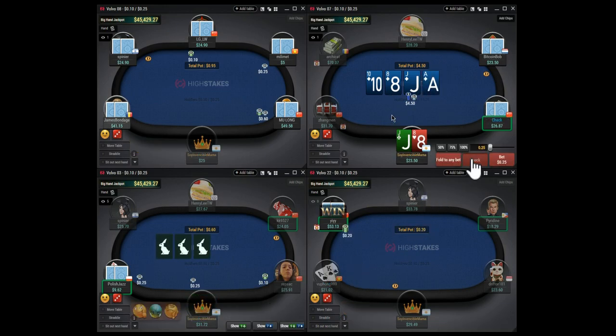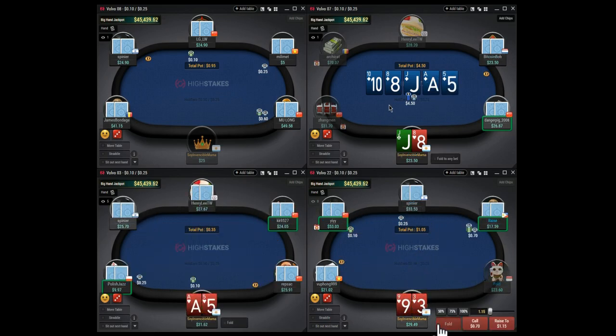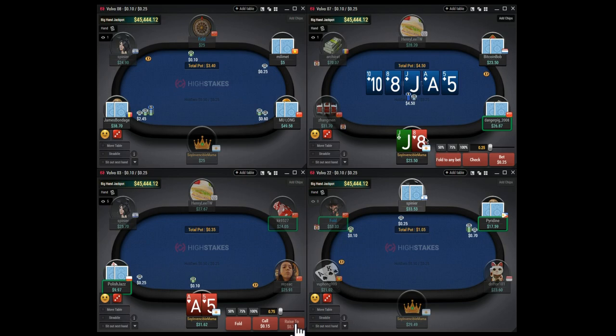On the turn, easy check - check-fold against any reasonable sizing. The turn checks through and now we have a flush but everybody has a flush. Anyone who has the six of diamonds or better has the best hand here. I don't think you want to start bluffing against two players, one of them being a weaker player. On these games you just want to play in a very straightforward way.